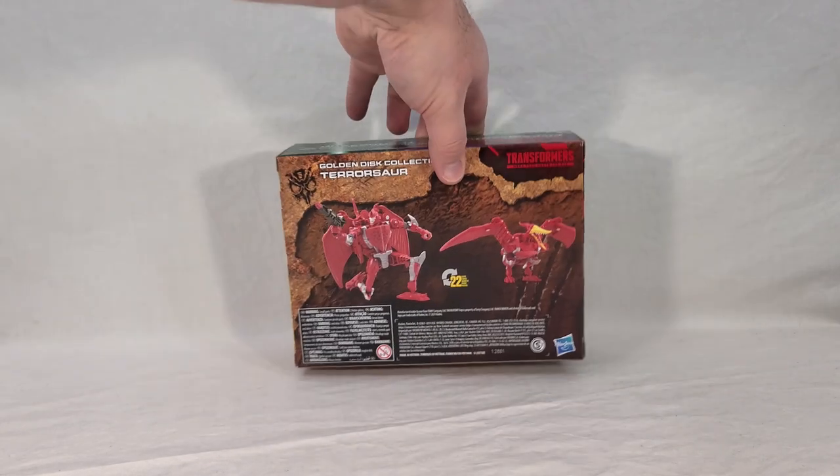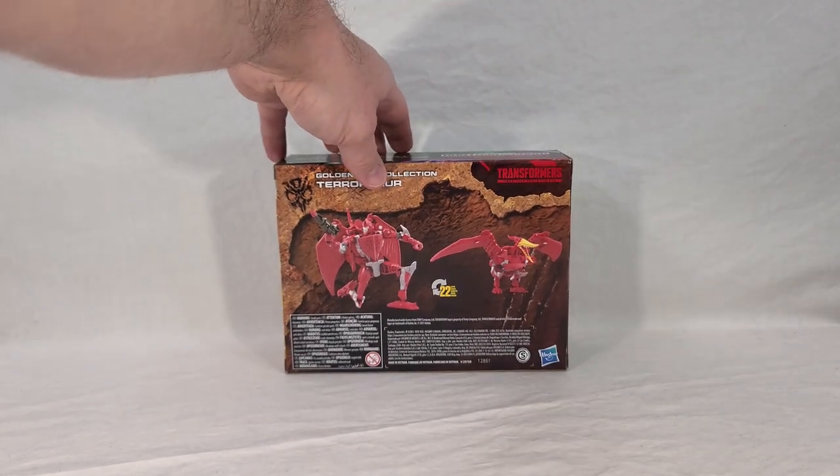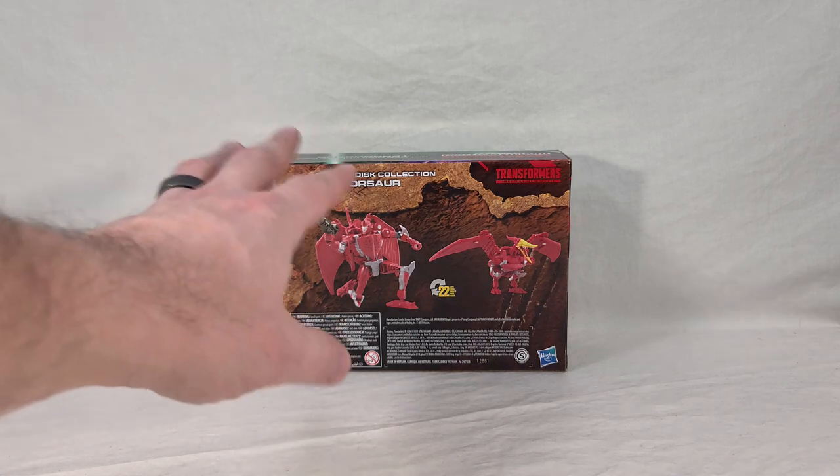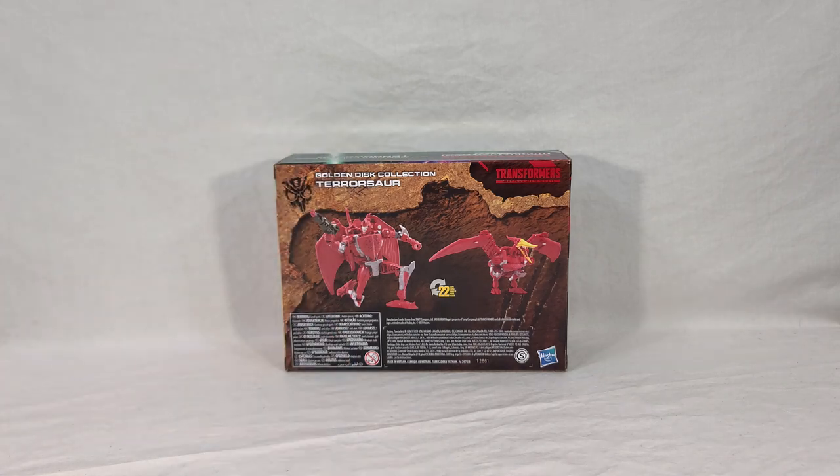Wrapping around the picture, and then on the back, this is where I actually get to see the toy. We get renders of Terrorsaur in both his Beast and Robot modes. He takes 22 steps to transform, and though they don't show it in the renders, he does come with a Golden Disk. It's actually one of the two that came with the Titan Class Ark figure — and oddly enough, it's the wrong Golden Disk. It's the one that was in possession of the Vok, not the one stolen leading to the events of Beast Wars. Big oversight on their part.